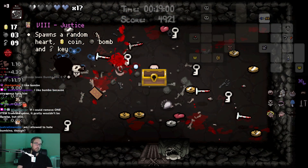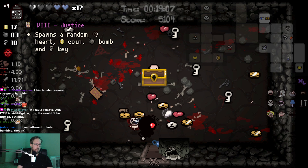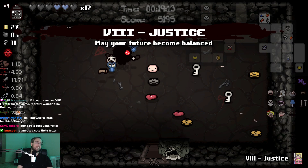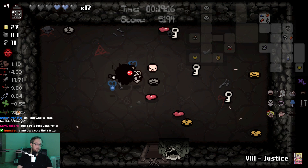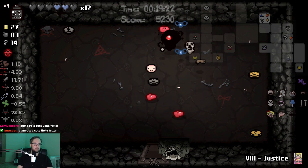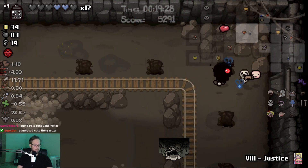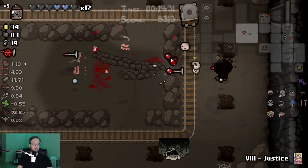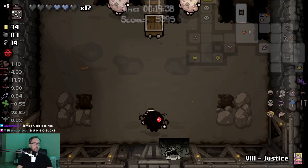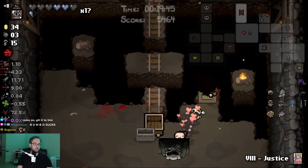Bumbo, are you okay? There's a Sticky Nickel under that chest — he can't move off of it. I'm pretty sure that's what's happening. I'm gonna take the Dime, and he can have the rest. Is there a Sticky Nickel? Yeah, of course. I was this close to doing it for Bumbo, but I still refuse to acknowledge these. Never in my life will I bomb a Sticky Nickel with one of my own hard-earned bombs that isn't golden. And frankly, even with Golden Bombs I've skipped over it before. I just refuse to give those things any acknowledgement.